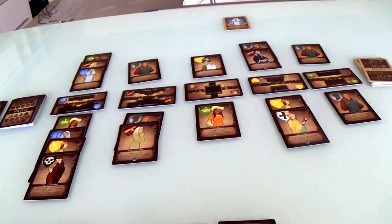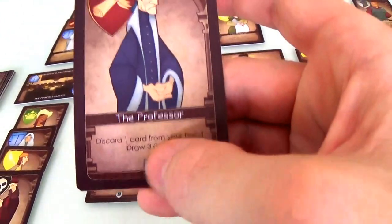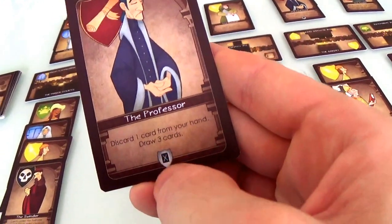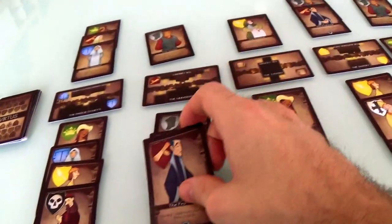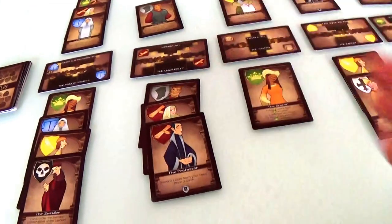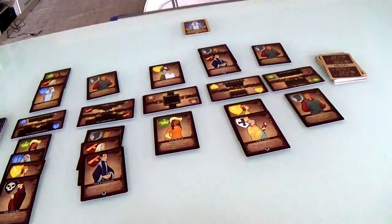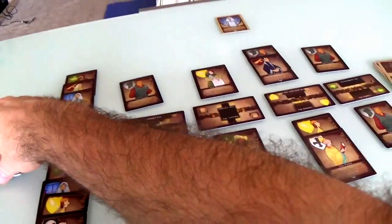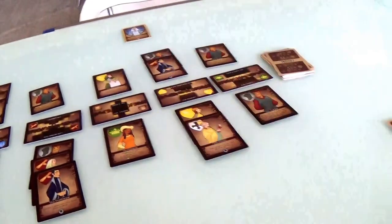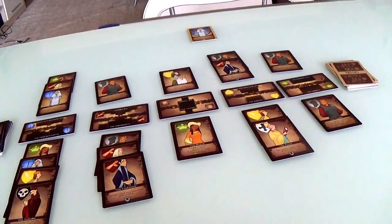Now Jen's turn. Jen will now play the professor, who is the other version of the student — a more powerful one. Discard one card from your hand and draw three cards. So Jen will go ahead and play it over here in the university. She has to discard one card — she'll discard a clerk — and then she gets to draw three. Now Jen has a huge hand of five cards she could play. That gives her so much flexibility.